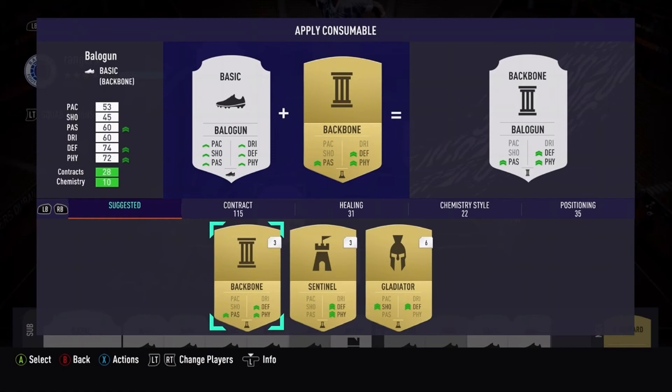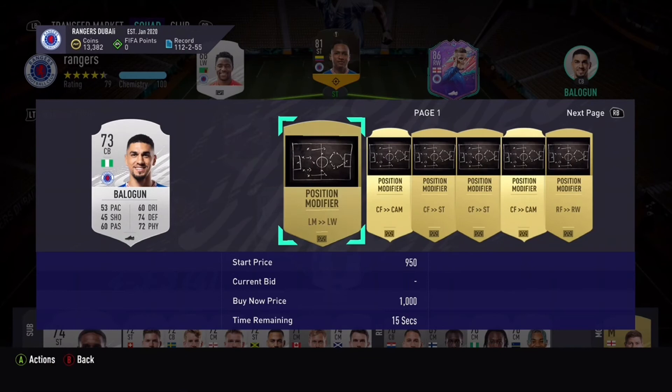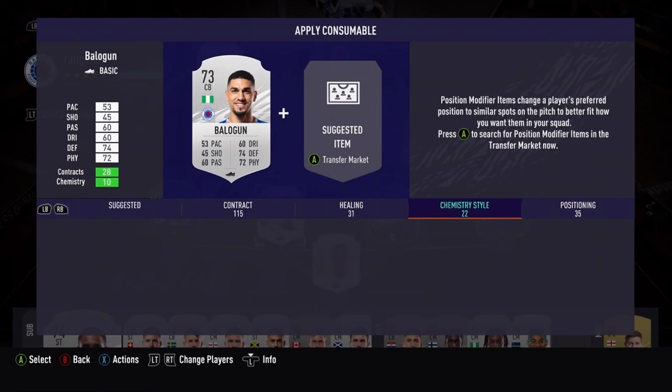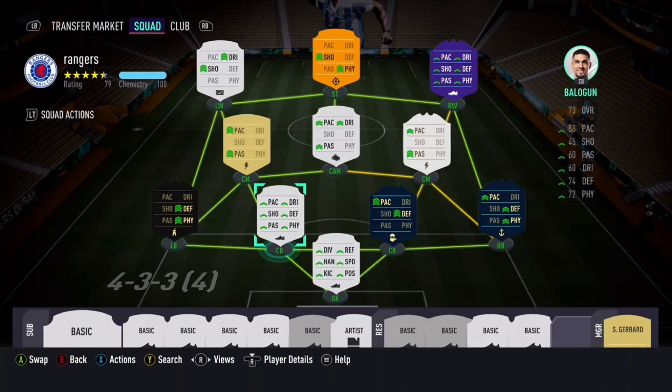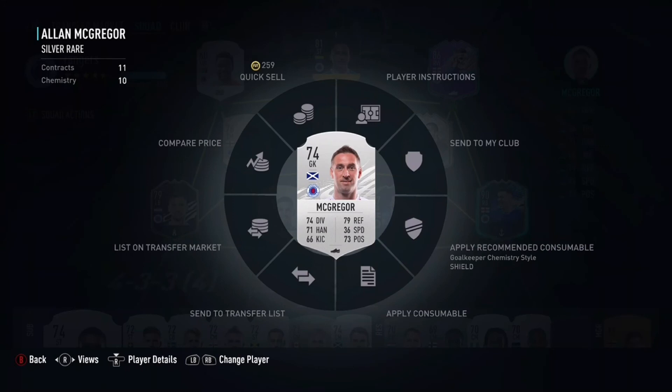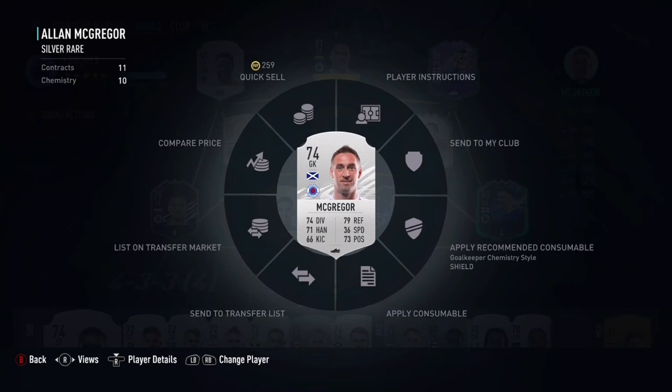FIFA 22 just seems amazing — I'm going to do a lot of FIFA 22 content on the channel, including a Rangers career mode and a Nathan Patterson player career mode and stuff like that, so stay tuned if you're interested in that kind of content. A lot of our players have been upgraded, including Allan McGregor who is now a 77-rated card in FIFA 22 Ultimate Team. That was the Rangers squad — I hope you stay tuned for FIFA 22 where I will play games with the Rangers squad. Thanks for watching, bye.